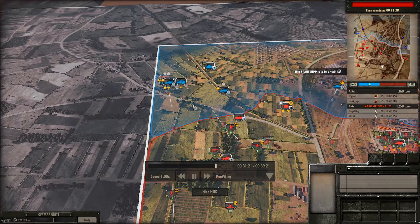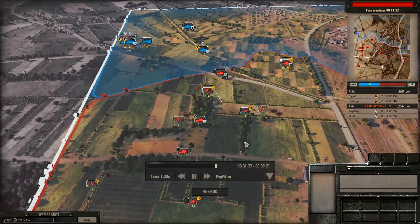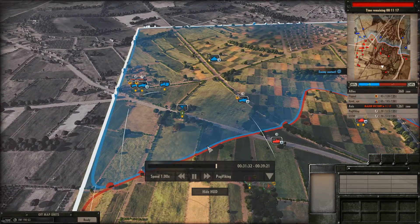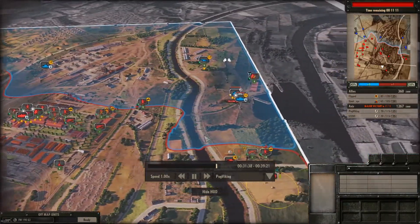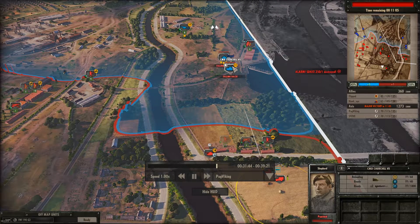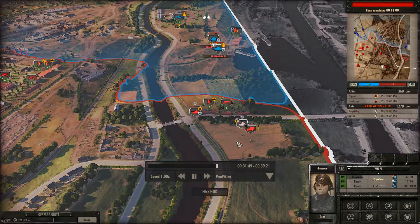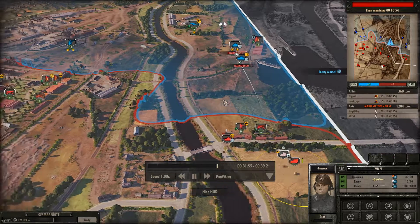My teammate left the game. At this point I was like — GG, I'm going to lose this. But then I realized this is a 1v1 size map, and it actually allows me to maintain control of this entire frontline quite easily. My strategy from here is basically to hold the factory area, hold defensive units in place, and bring up a ton of armor with the extra points I get from my teammate leaving, then do a massive push on these open fields.